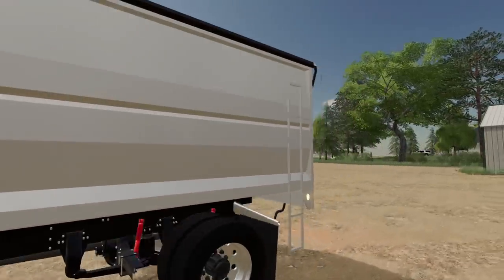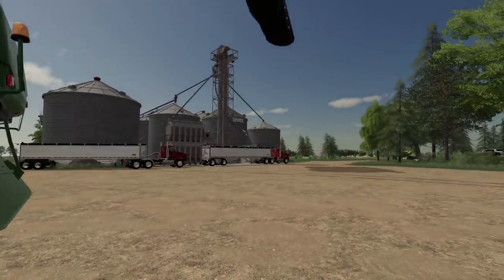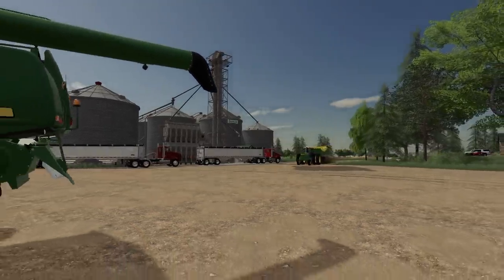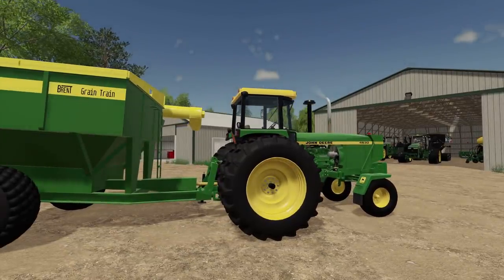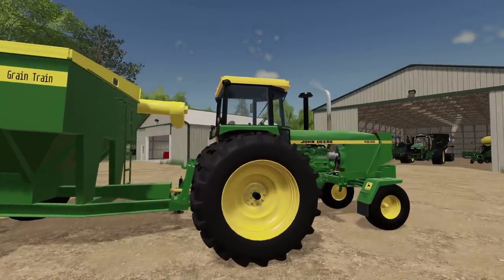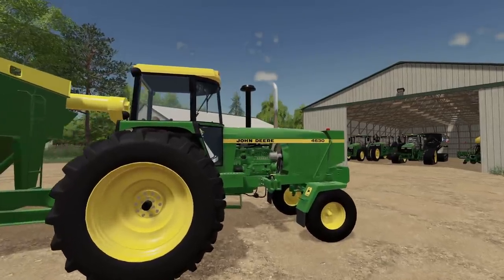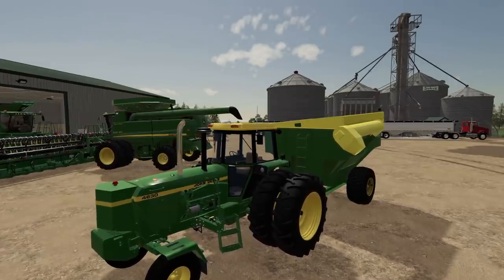It's a yellow cap — a 4630. Jim is driving it for us. I really like the tractor, but that yellow cap — I don't know. I think I might try to buy a John Deere green cap and put it on there. It does kind of match the green cart. Don't get me wrong — the tractor's beautiful. I just don't know for sure if I like that cap on there or not.